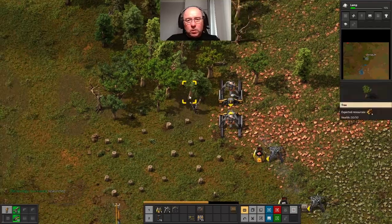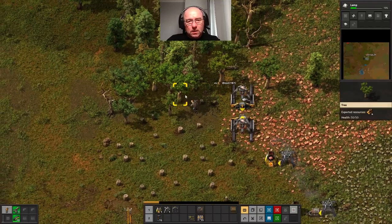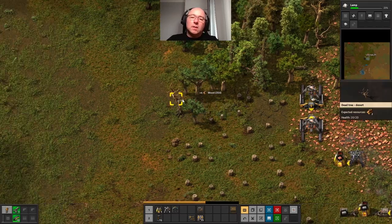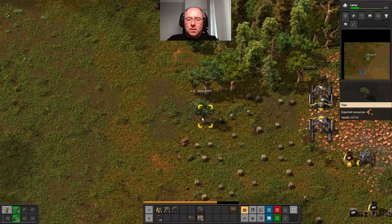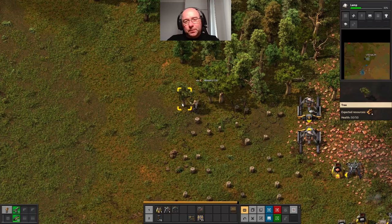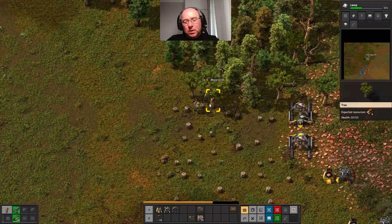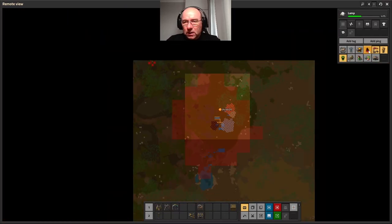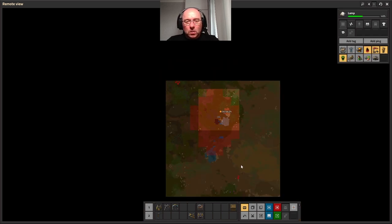And now I want to do a similar thing with copper. The wood does absorb some of your pollution from your buildings. One thing I should probably show you is a map - zoom out a bit. This flamey grey-black area here shows you the spreading pollution. Once it reaches these nests they will start attacking. We're not there yet, we've got a while to go, but I just need to be aware of it.